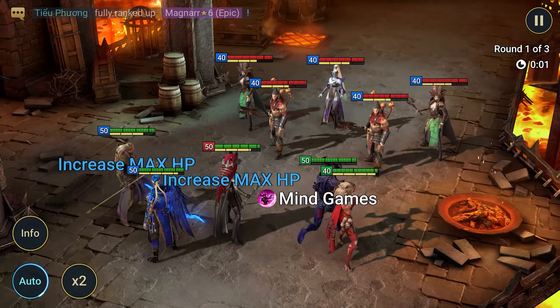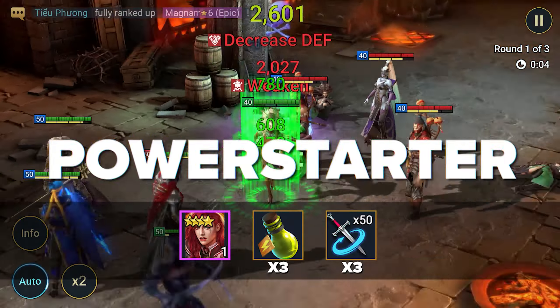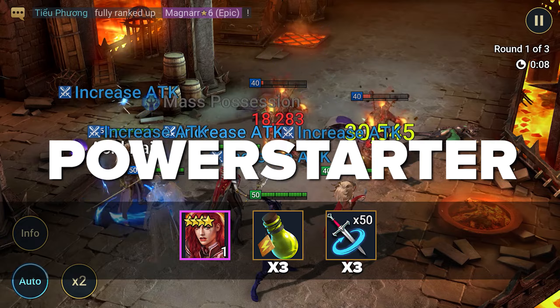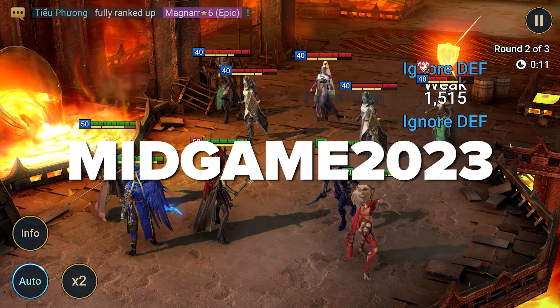Promo codes must be entered in the main hub, in Bastion, by opening the side pop-up menu, section Promo Codes. This is where you will need to enter the code. If it works, you will receive bonuses in your in-game email.